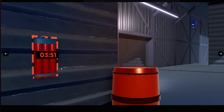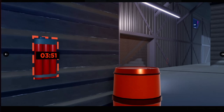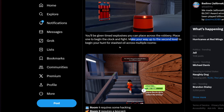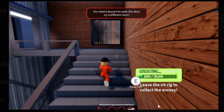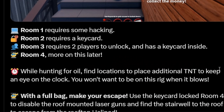Here's another picture. There's a timer and an explosive element. You'll be given timed explosives you can place across the robbery — so it's TNT, not C4. Place one to begin the clock and fight your way up to the second level to begin your hunt for stashed oil. Some of the rooms will require key cards, and I don't know if there will be a way to get in without one.